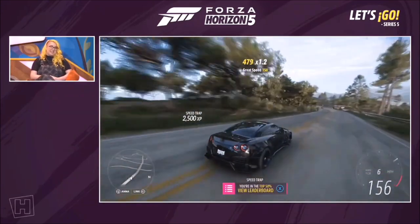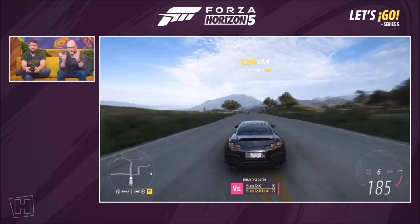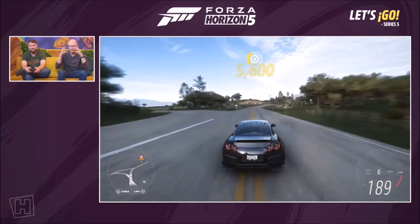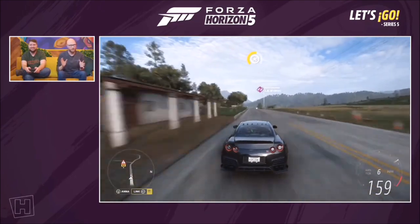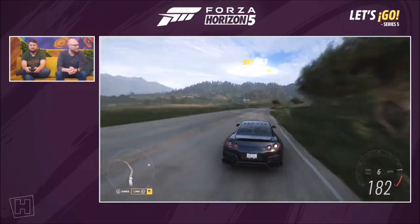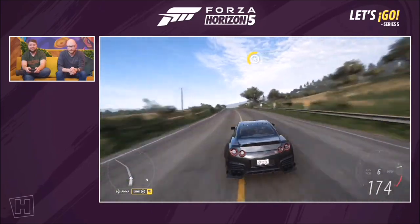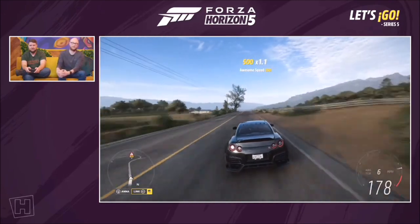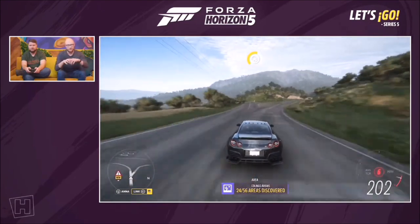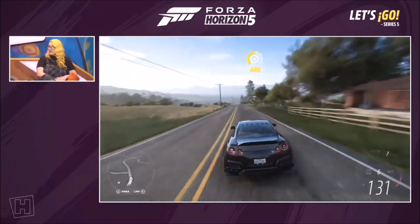Beyond liveries, body kits and modifications also change how the car looks, so exploring those is recommended. The GTR really is a great car — very quick on track. One final note: all existing PR stunts have also received a makeover this season — they've been branded and themed with different flags, confetti on speed traps, and decorative dressing, so you'll notice the difference as you drive around.